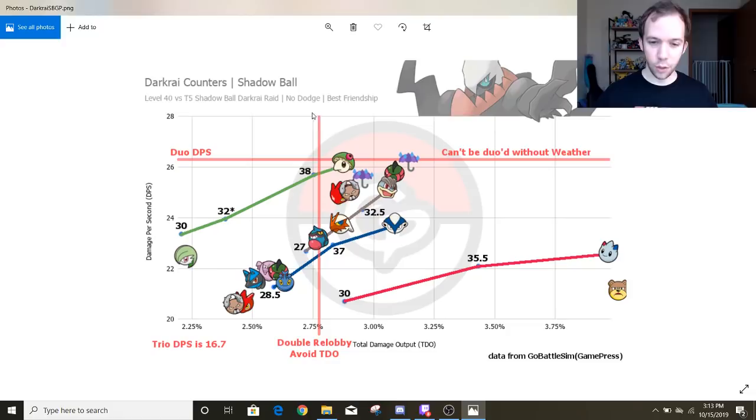Like Breloom — best DPS, but a little less tanky, so at level 38, not maxed out, you might have to re-lobby again. Those Machamps are definitely backing up the team there. And the trio DPS cutoff is 16.7, and since these are 20 DPS counters, everything here will be able to help out with the trio.